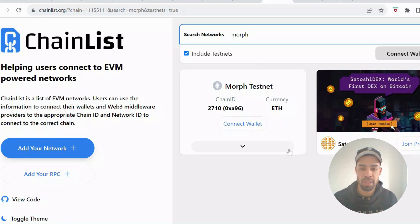The first thing you need to do is add the network to your wallet. You're going to come to Chainlist and you can type in Morph. Make sure you've clicked 'Include Testnets' and then you're going to add the Morph testnet to your wallet.